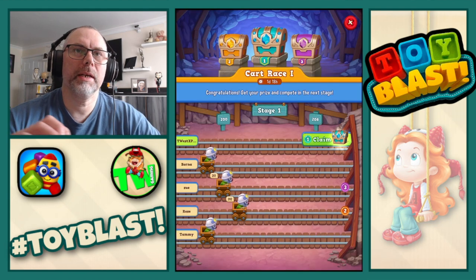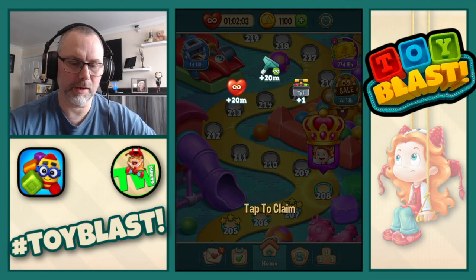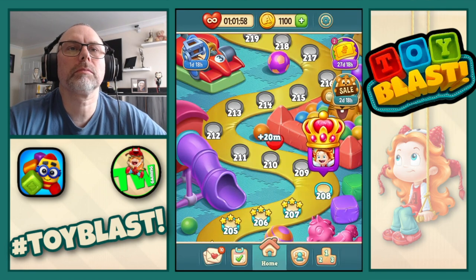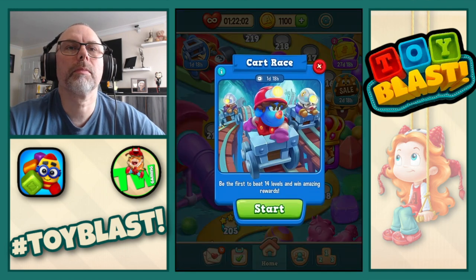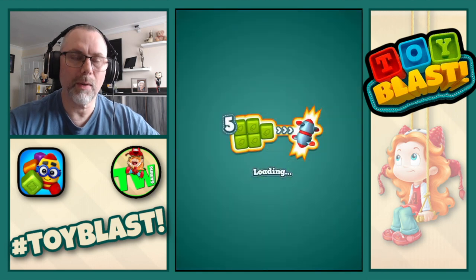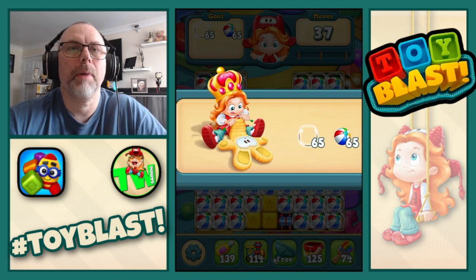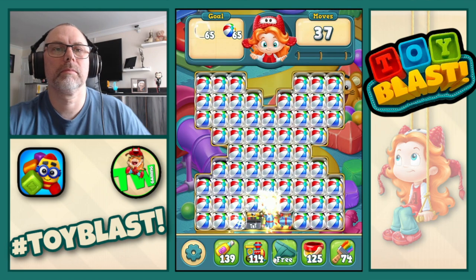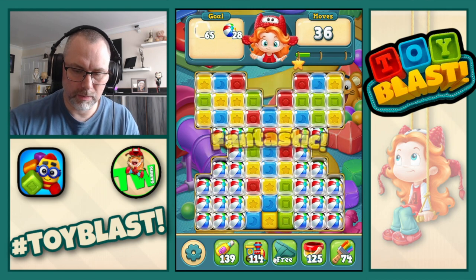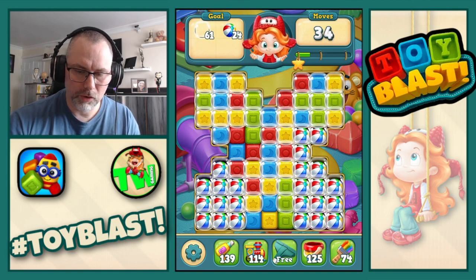We also complete the kart race level 1, so we'll claim that as well. So we get 20 minutes of unlimited lives, 20 minutes of hoovers, and 1 TNT. We now move on to 208, because we're just going to complete the hoop shot now. Bubbles and beach balls. We're going to start with a combo — there we go, nice. We've got to bear in mind if we can do it, we need to create a—